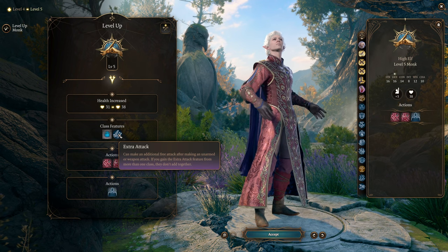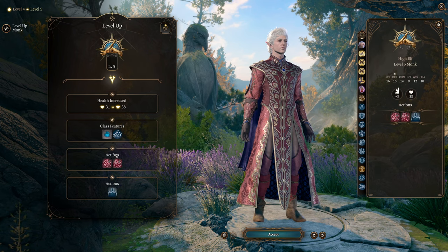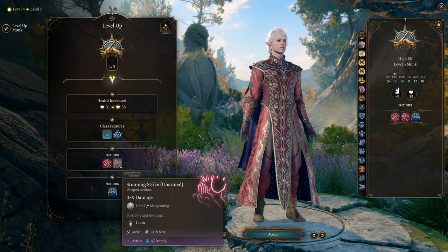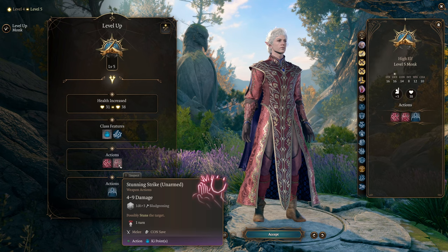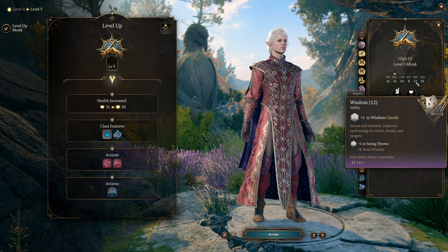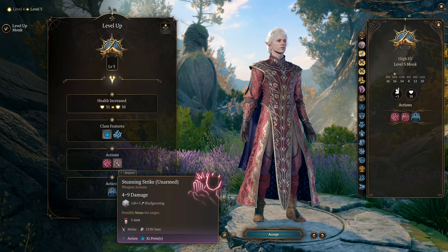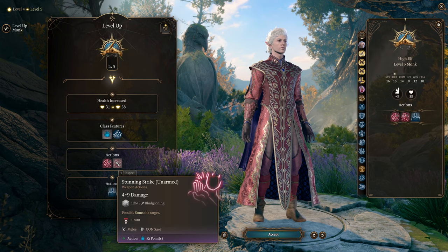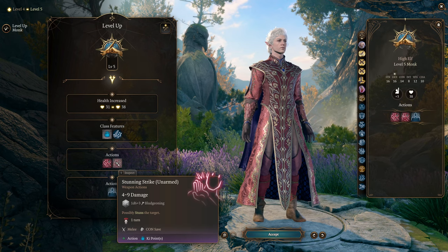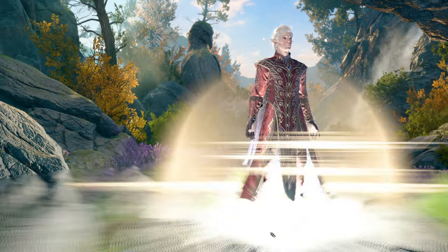At level five you get Extra Attack, meaning you now make four attacks in a round instead of three. You also get access to Stunning Strike, still incredibly powerful, although less so for this particular version of the build because the save DC is based on Wisdom and we only have plus one Wisdom. The DC will be a little low, but it's still often worth spending a ki point to force enemies to roll saves - especially wizards or archers who often have quite low saving throws.